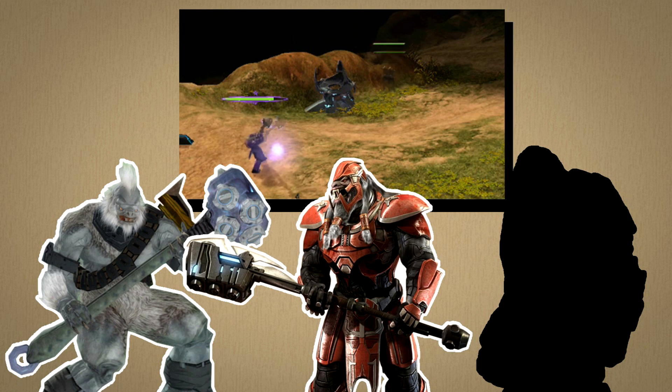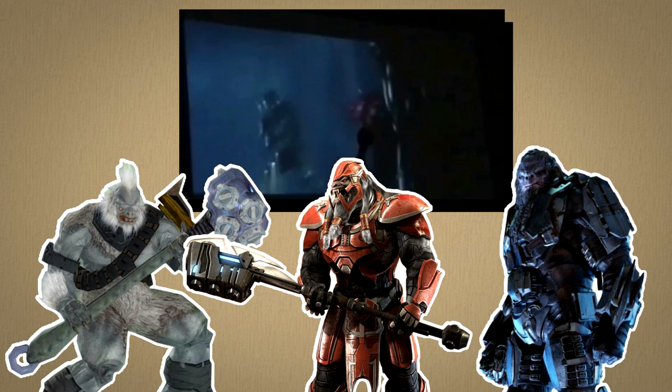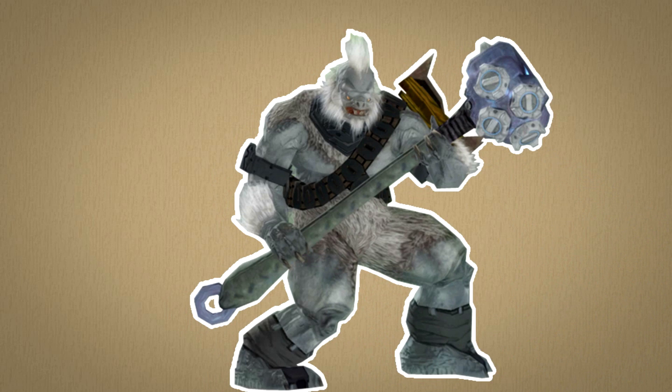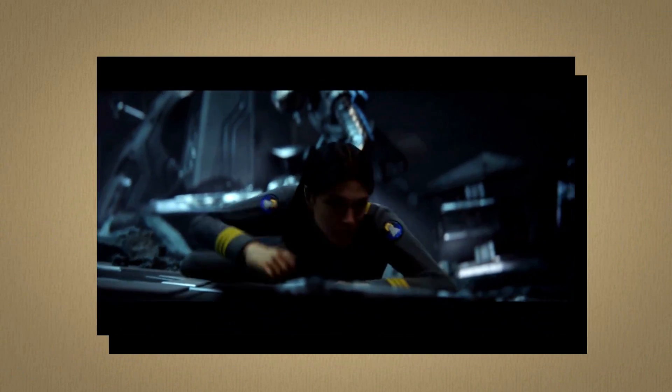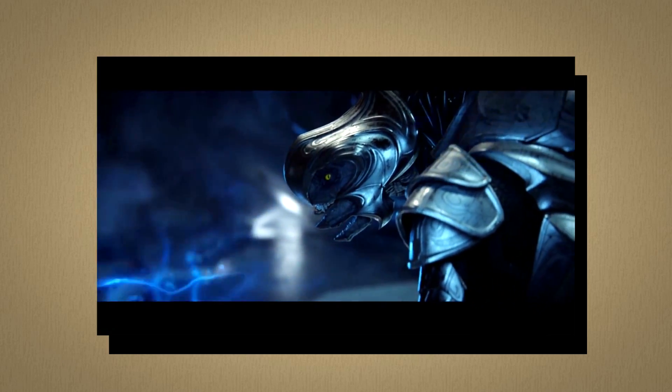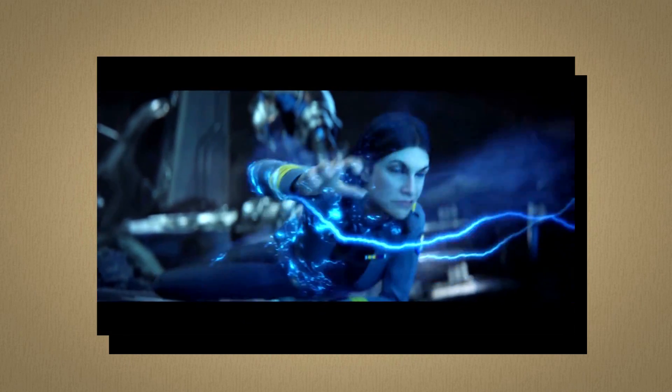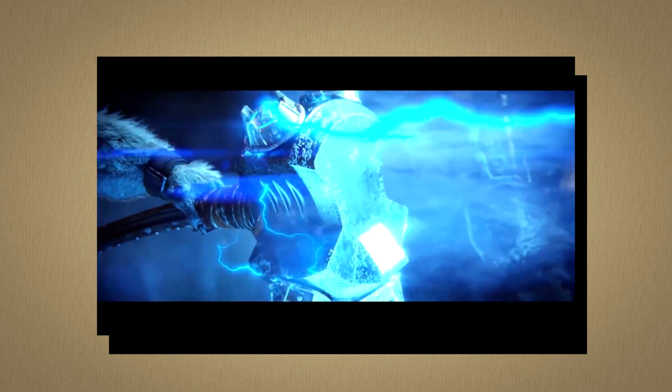But then there's the third question: how does the hammer pull things toward it? We only ever see three Brutes using the gravity-pulling effect throughout the entire Halo franchise — Tartarus in Halo 2, the Brute Chieftain in the first Halo Wars, and Atriox from Halo Wars 2. Since Tartarus has the most screen time, we'll use him as an example. In Halo 2, Tartarus uses his Gravity Hammer to pull Miranda Keyes towards him with what seems to be electricity.